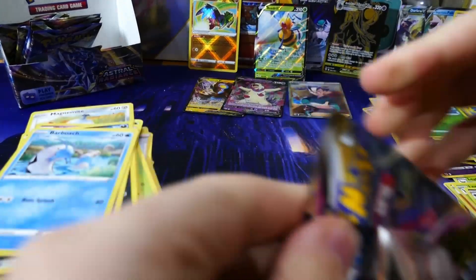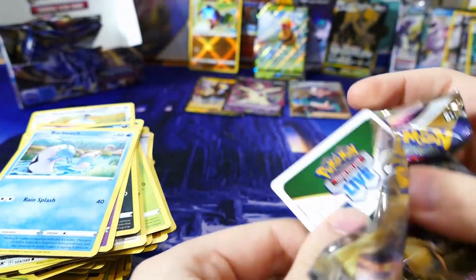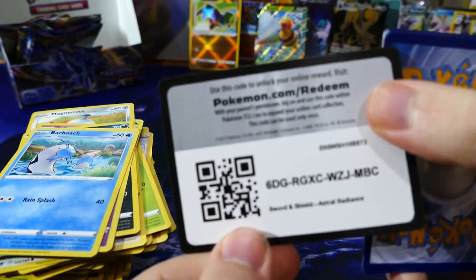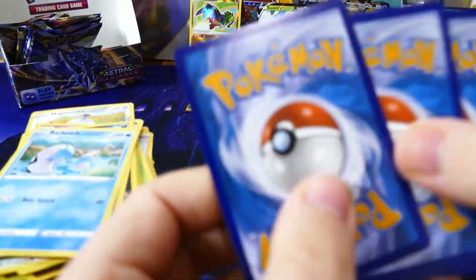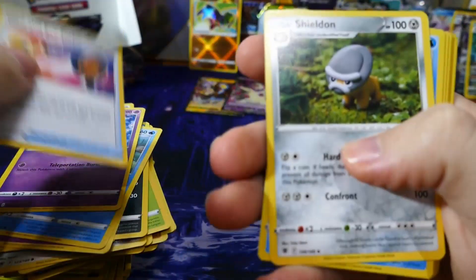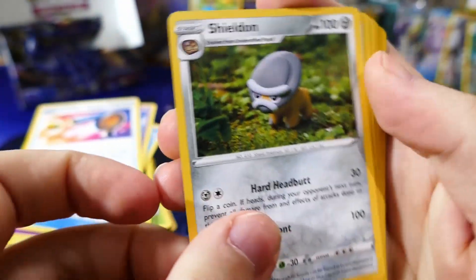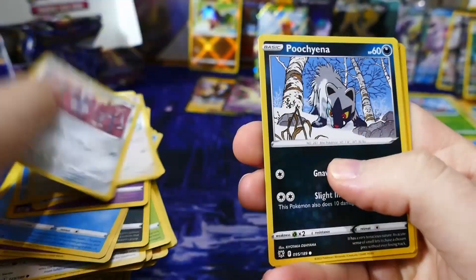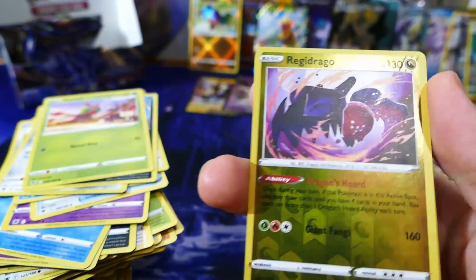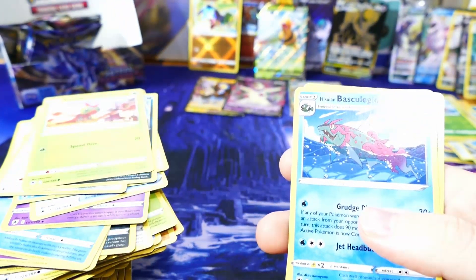Next pack. Oh what the heck — the pack is backwards, it looks like. Oh well. Code, three to the front and let's see — I've never seen that before. Shieldon — that's a very cool clay-looking Shieldon. Reverse holo Regidrago — very nice. With a regular Hisuian Basculegion.